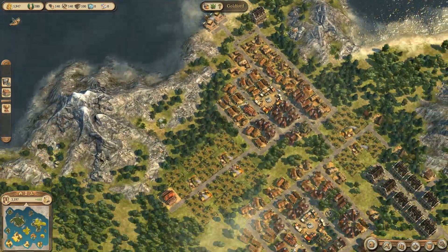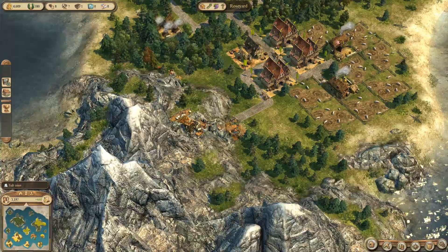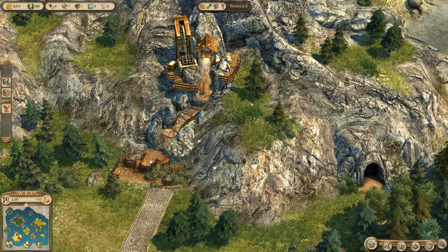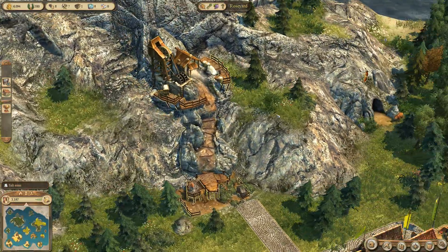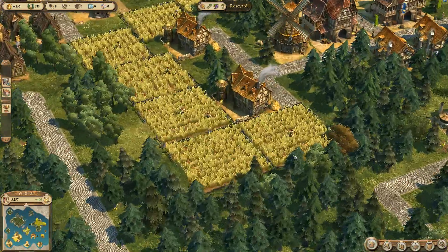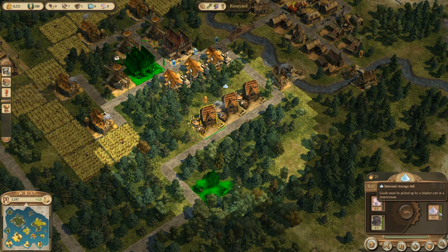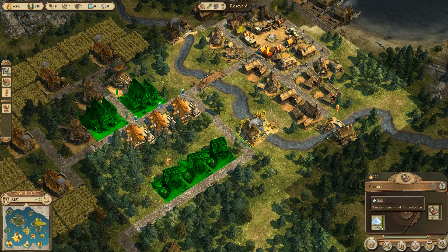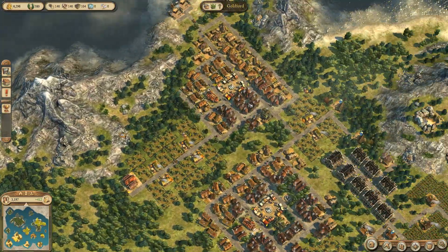So in the last episode we were working over here on our brine manufacturing. We have our mine here, which looks pretty cool actually. I like to look up close at some of these buildings sometimes. So we've got brine coming in here, we've got pigs and pig skins here, we've got charcoal here. They all end up in the salt works, the coal and the brine makes salt. And then we have our tanneries on the river here, which get the pig skins and the salt and they're making leather jerkins.